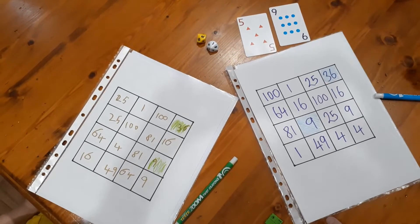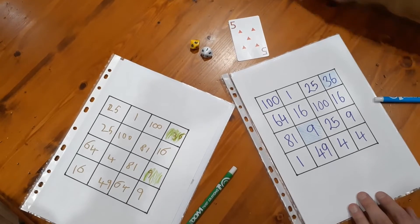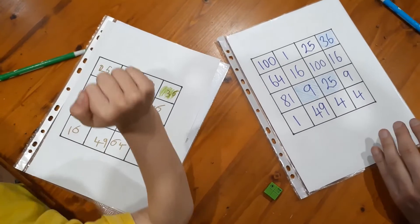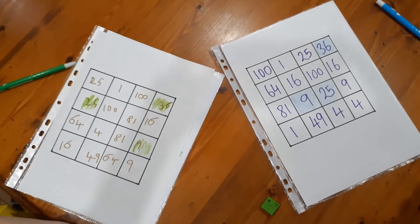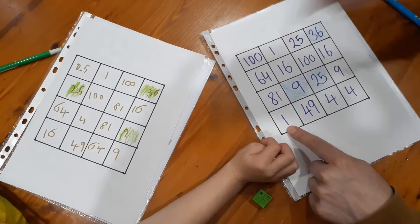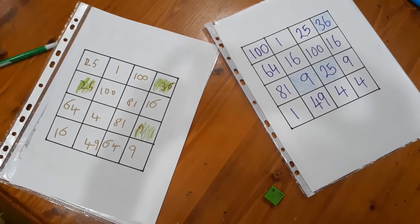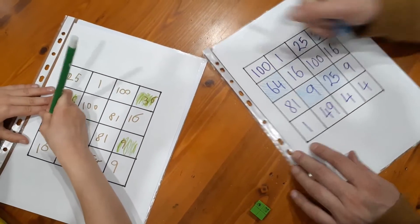With the cards it works equally as well. I've got a 5 and a 9, so I can do 25 or 81. We're doing 25. Then Nash draws a 1 and an 8, so the choices are 1 or 64. Nash picks 64 and places it strategically, checking my board as well — good thinking, Nash!